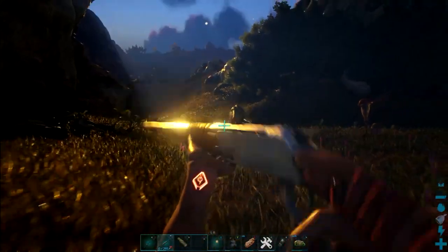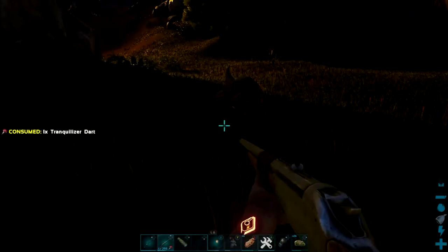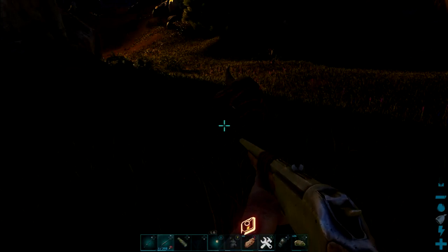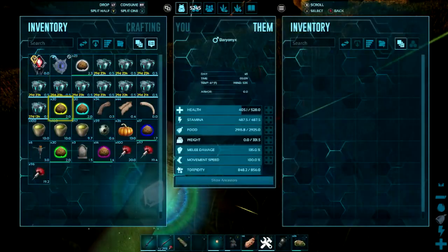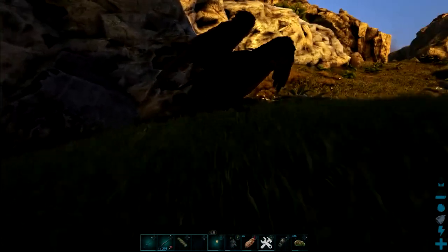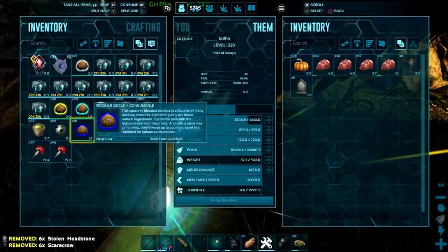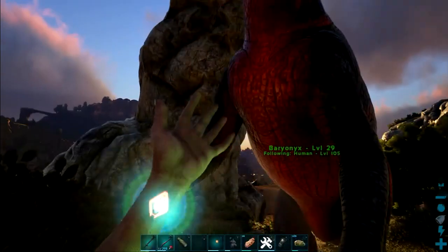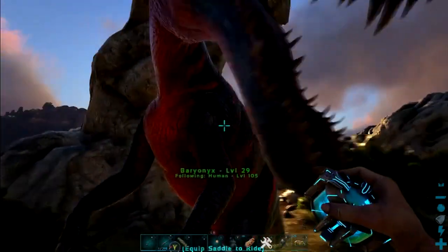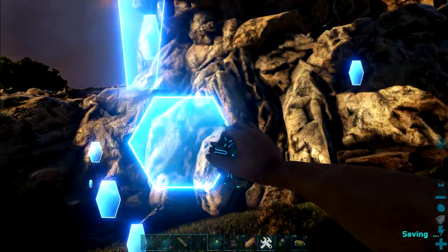That was a good hit. Alright, baryonyx down. If I'm not mistaken — let me double-check Dododex to make sure of the kibble type — I think they take regular kibble. And Dododex confirms. The baryonyx is awake. Look at those colors — he's like purple and orange. I know it's hard to see, but he's definitely a neat one.